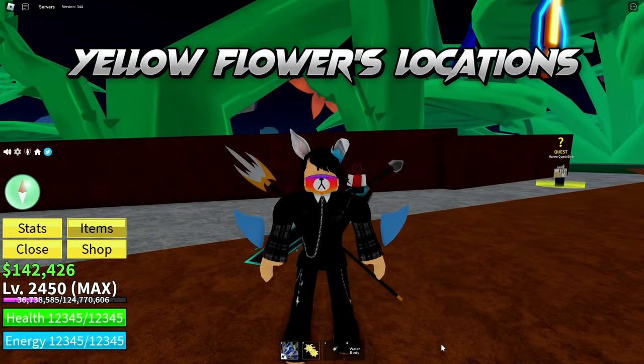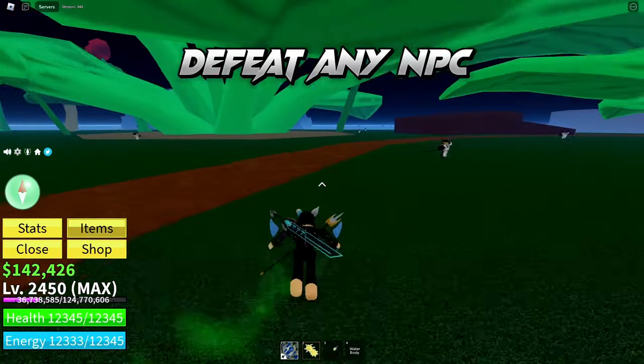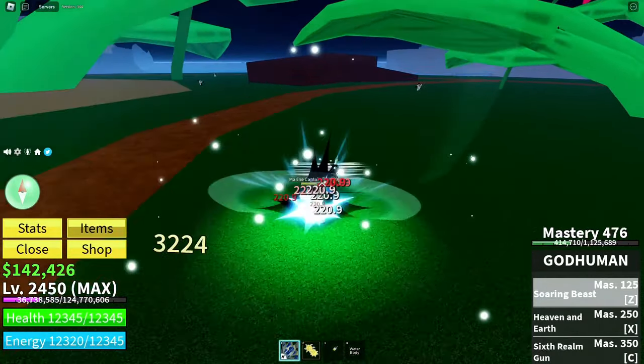Lastly, we have the yellow flowers. These are the easiest to get — simply defeat any NPC and they'll drop the yellow flower for you.